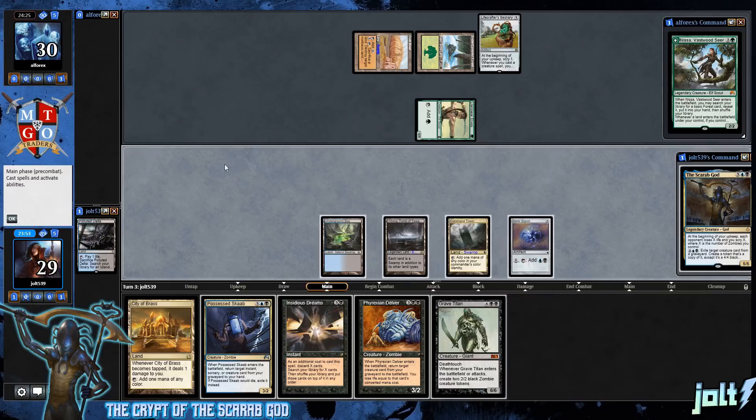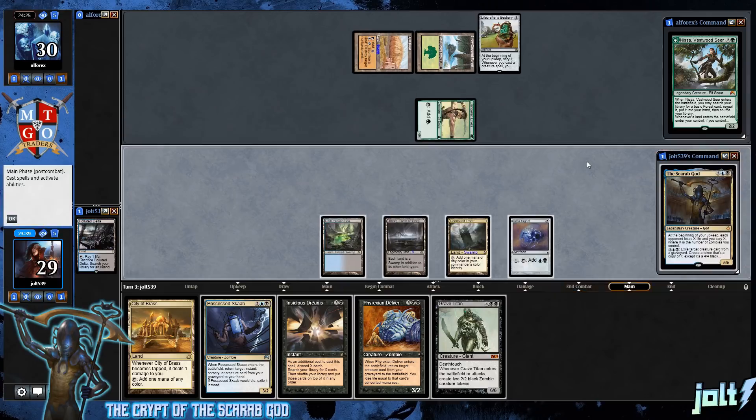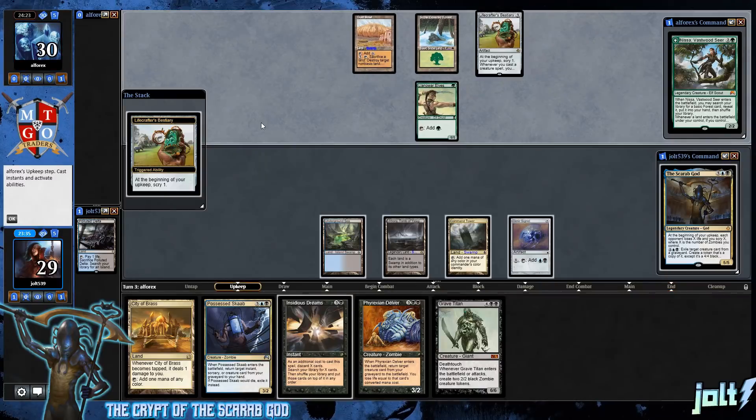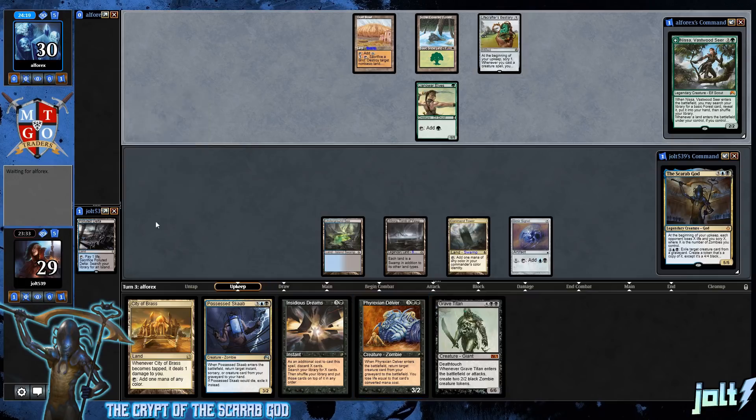Getting down Command Tower puts us at four total mana. With Dreams we can discard all three of these cards and put three cards on top of our library. I think I'm okay with that. We have City of Brass to get down next turn, which will actually put us online for the Scarab God and start going for some of these activations — getting things into the graveyard.